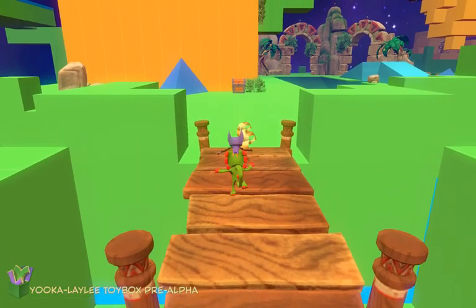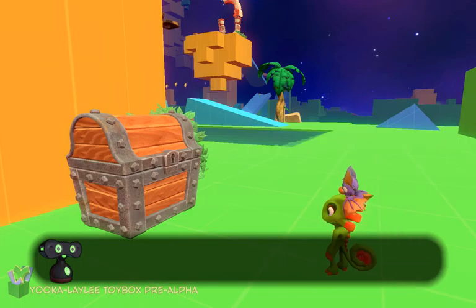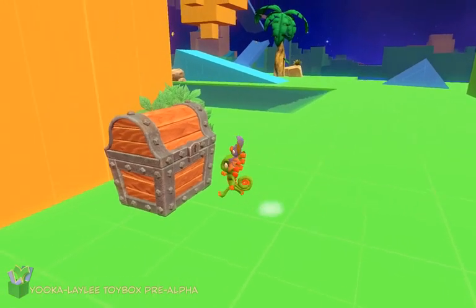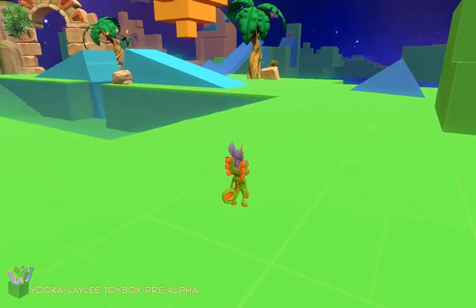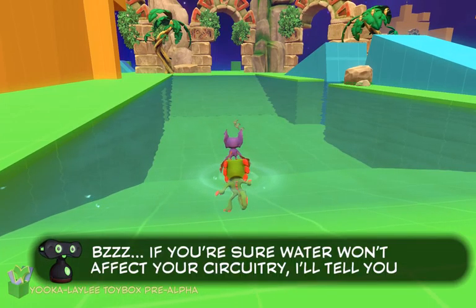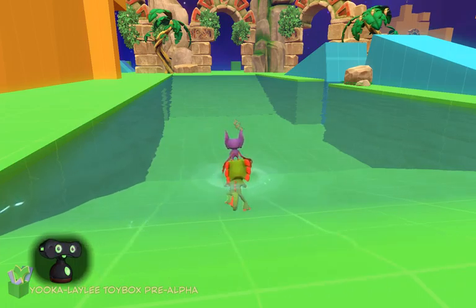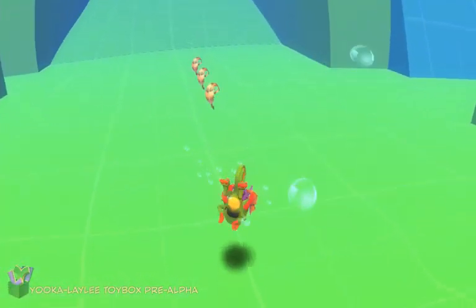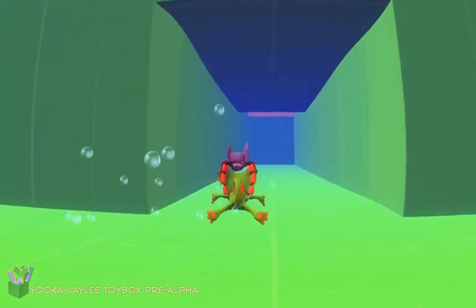So we're collecting quills — there are a hundred of them apparently. I've not figured out how to do it at all. Let's learn how to swim. It hopes to sink. Let's go and have a look in the tunnel.